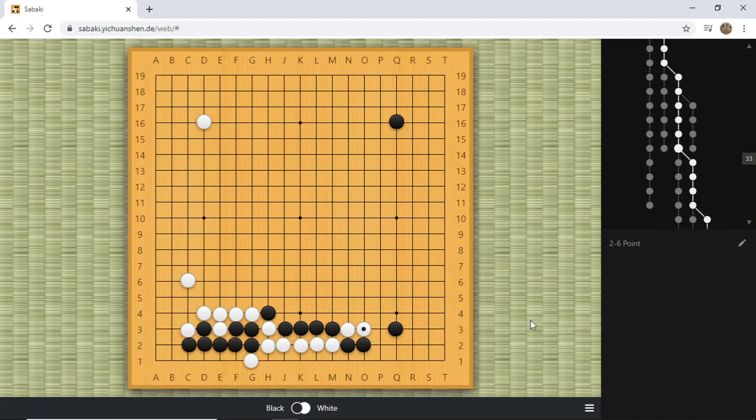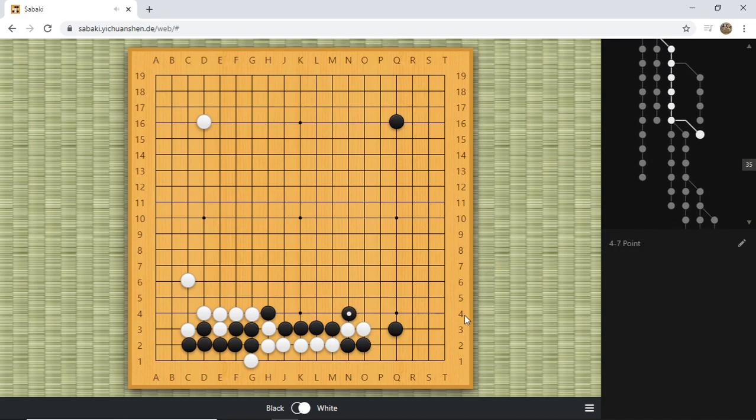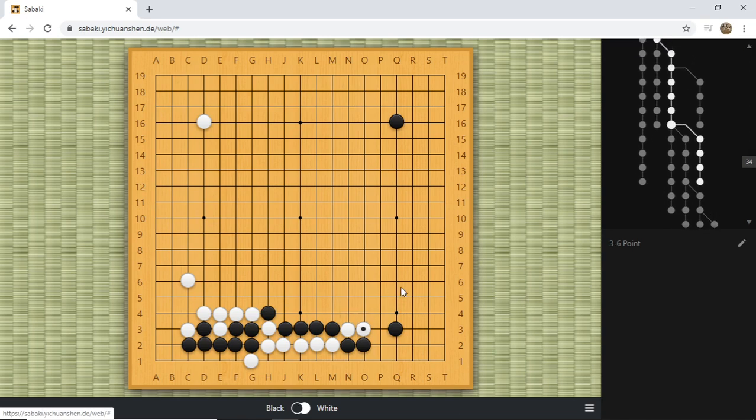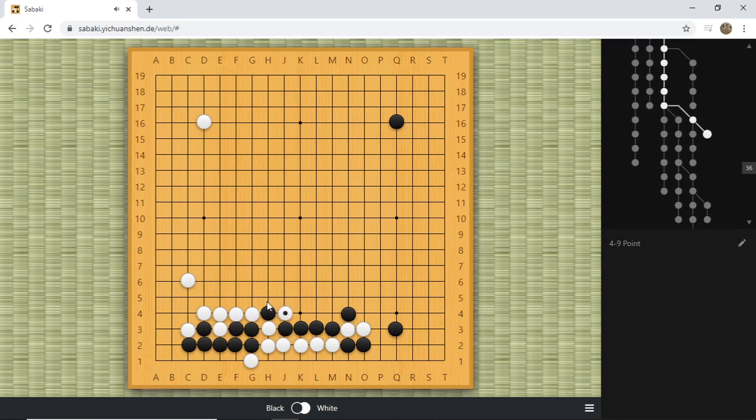So what else can black struggle with? If black plays this one, white will turn here first. This is still a very difficult fight. If black plays out this one, we can atari here again. When black plays this move, we can already make this exchange — it's always good to exchange. So black does not have the choice to really trade here. We atari first and then we will turn, which results in the same thing.